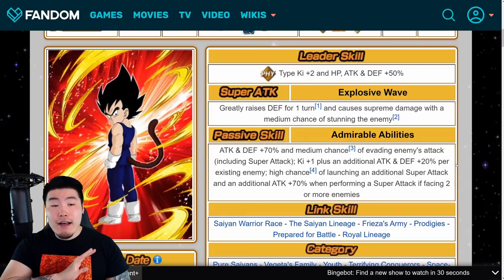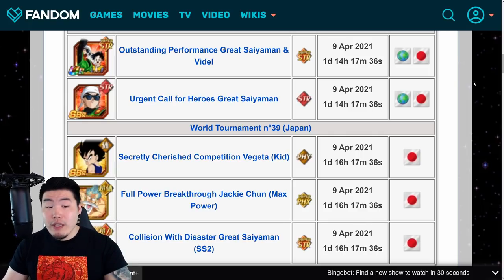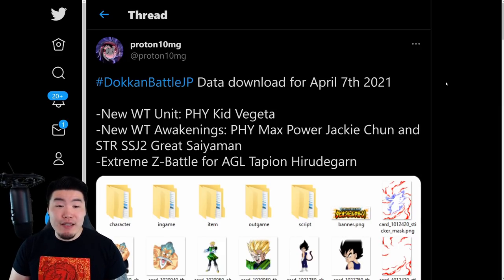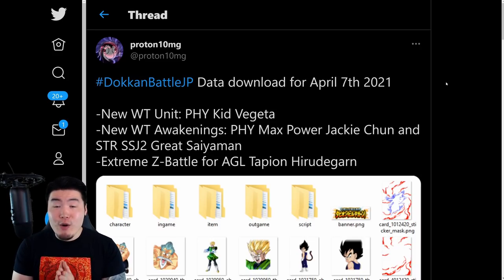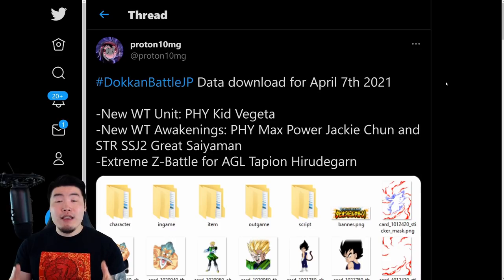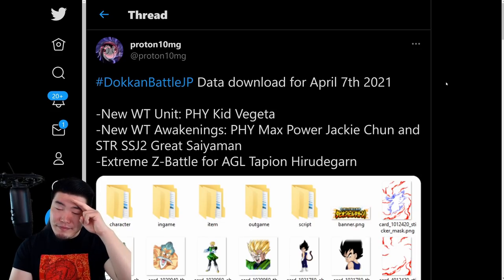Thank you guys so much for watching — nothing too crazy today. We are getting the Videl and Great Saiyaman finally, which is nice — they're a very good free-to-play unit for sure. Shout out to Proton10MG, shout out to DBZ Carry, shout out to Goresh for the translations. If you liked today's video, make sure to like the video. If it's your first time on the channel and you like what you see, hit that big red subscribe button to join the Tiger Squad. Hit that notification bell too so YouTube knows you want to stay up to date with all my latest content. I'm Tiger with Tiger Uppercut Video — signing out.